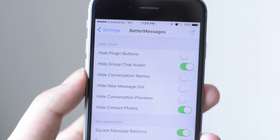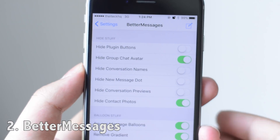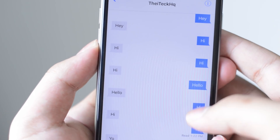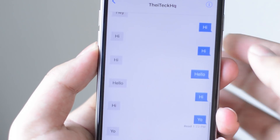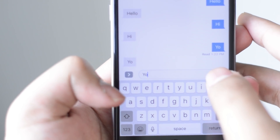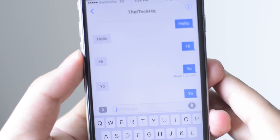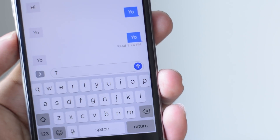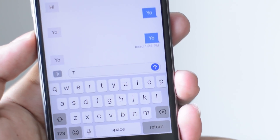Next I want to talk about Better Messages. Better Messages is a free tweak that allows you to tinker around with your Messages app. As you can see, I've got squared bubbles, a different send icon color, and a different progress bar color as well — all thanks to Better Messages, and it's free, which is pretty neat.